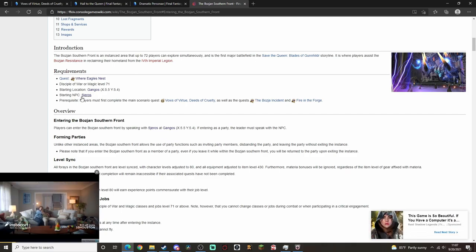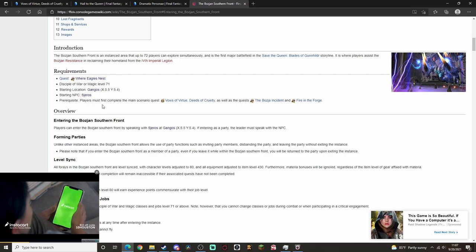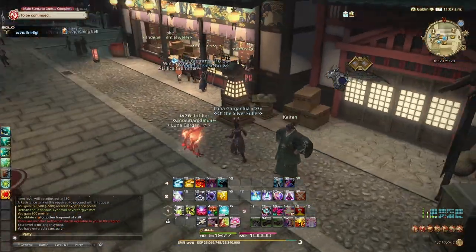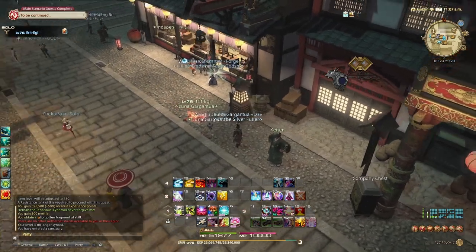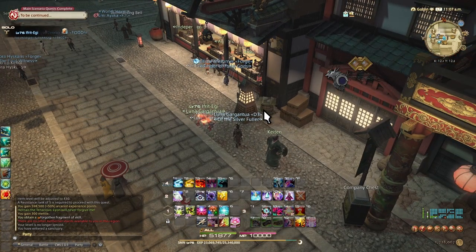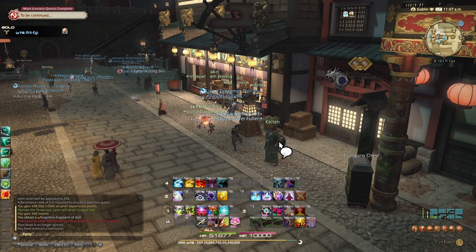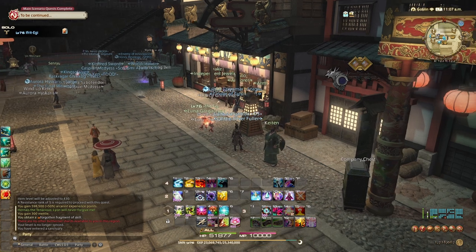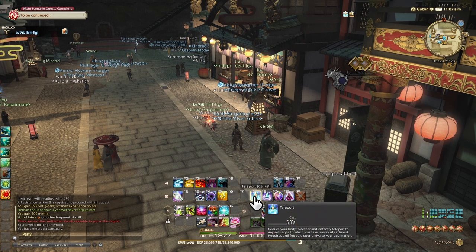And then to actually get into Bozja, you talk to Sjeros — whatever his name is — and you do all of this from Gangos. How to get to Gangos and how to do it easily: everything that I'm about to show you, you get by doing the quest lines I've described. Basically, just talk to Katen about the For the Queen quest, or whatever the quest is, and that will take you through everything. You just follow the little blue dots — it's super easy.